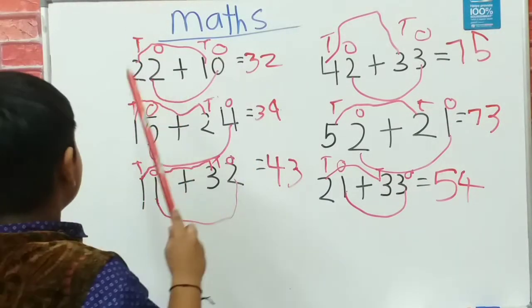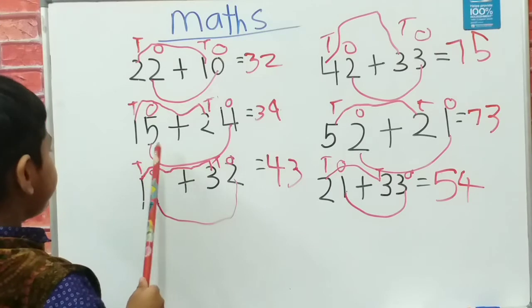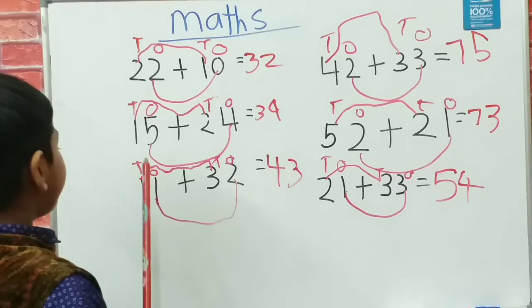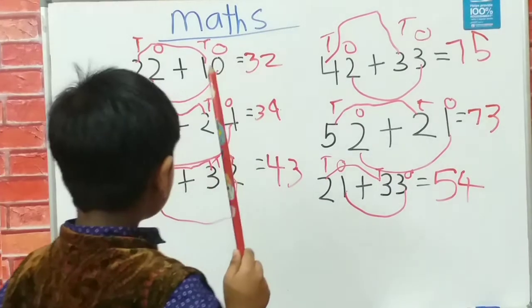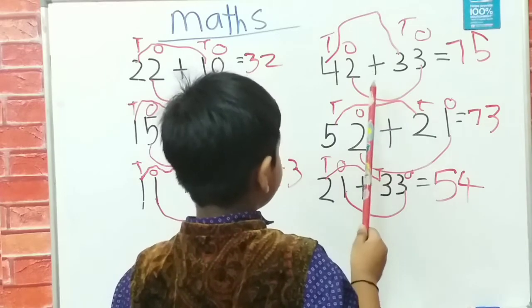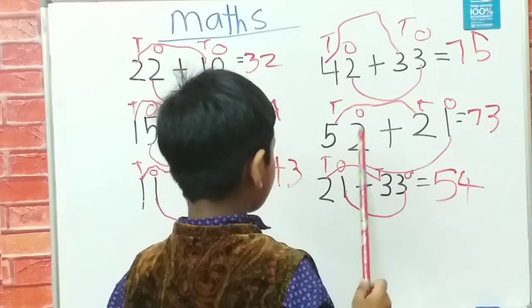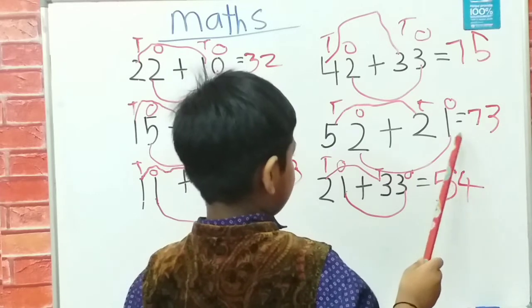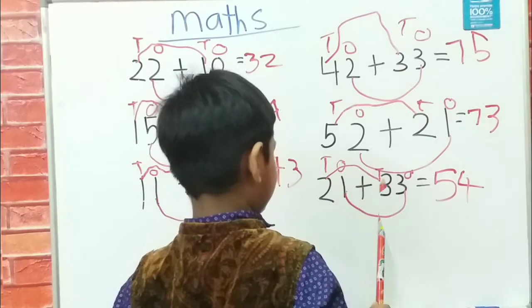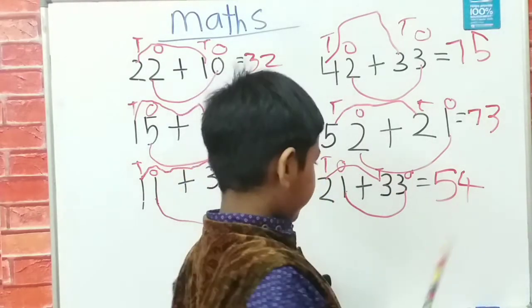So now we studied: 22 plus 10 is 32; 32 plus 24 is 39; 11 plus 32 is 43; 42 plus 33 is 75; 52 plus 21 is 73; and 21 plus 33 is 54. Finished.